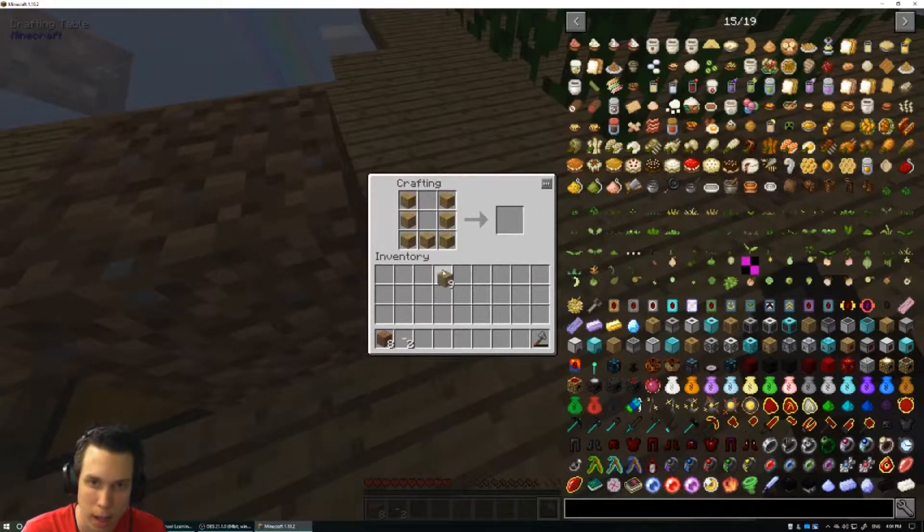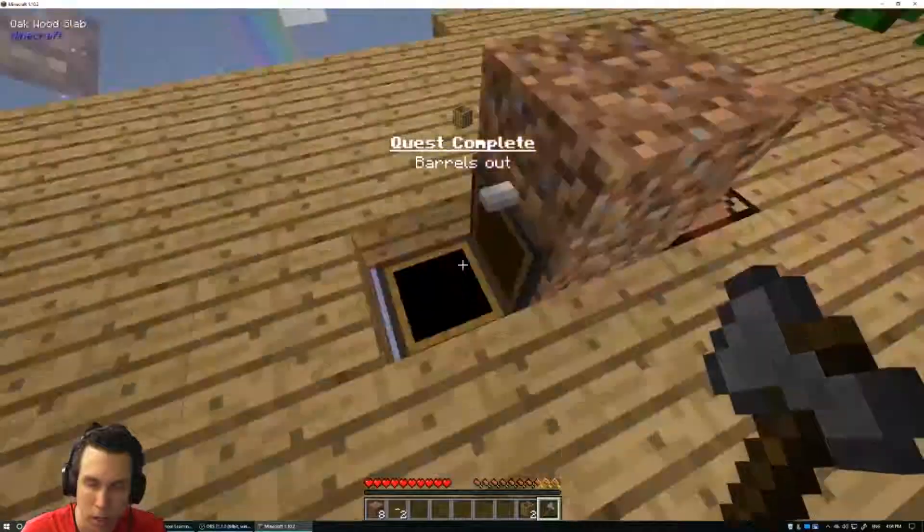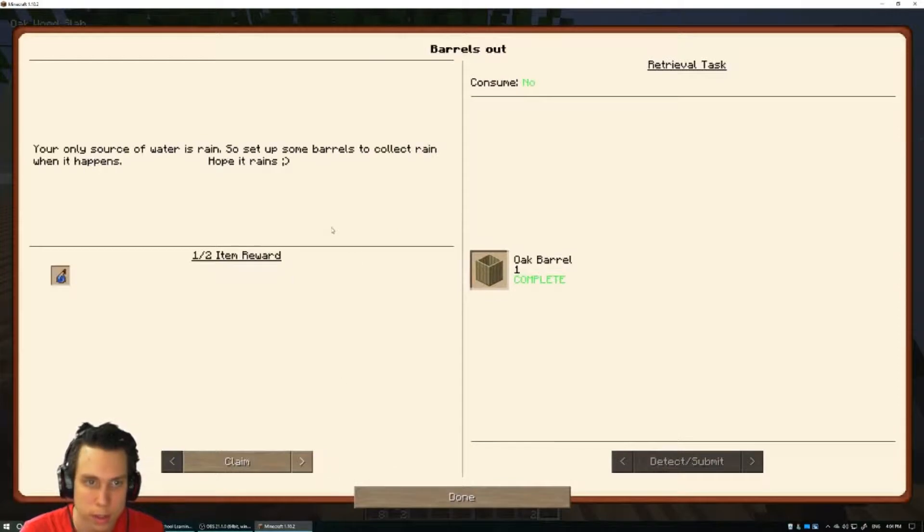You can also cook silkworms to eat them, so that's handy. Now let me make the barrel — you need a slab at the bottom, yeah that's how you make it. I'll make two. Barrels crafted, okay cool.